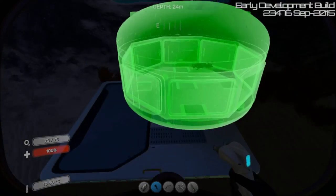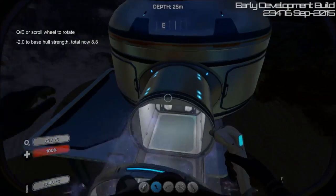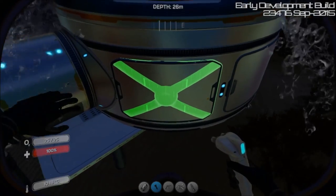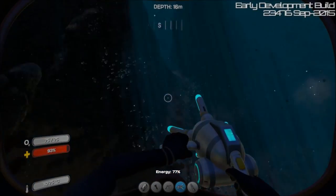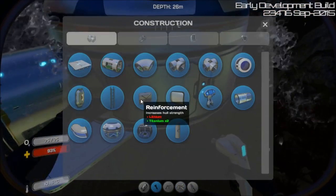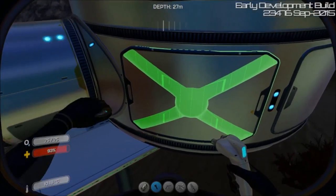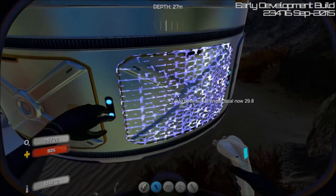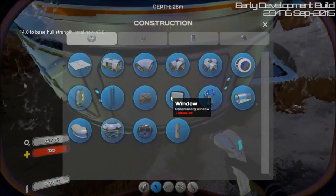I'll put my base down in the meantime and put a tube there. Found a problem with the windows and hatches on the side — they're too far into the metal, so they're not showing fully. If you put one right here, it's fine there, but it's only on the sides. So I have to do a report on that on Trello.